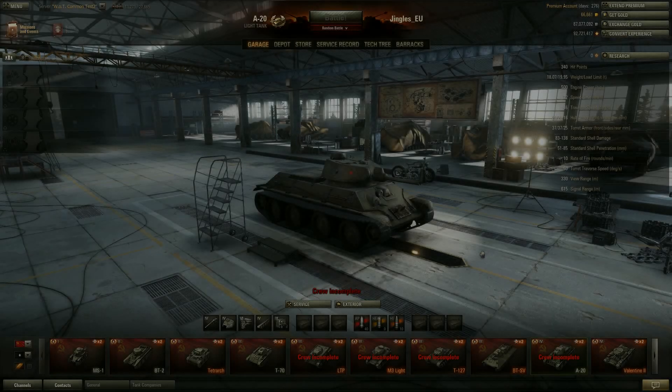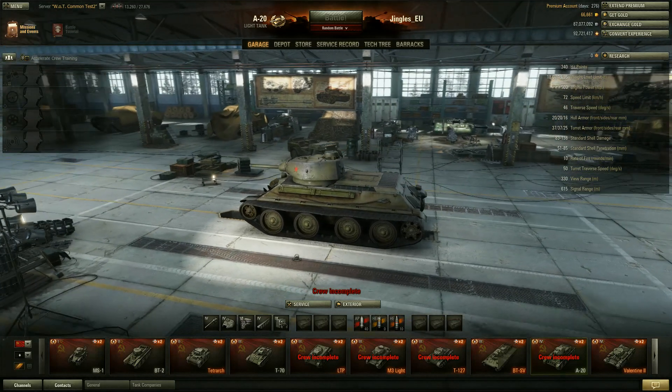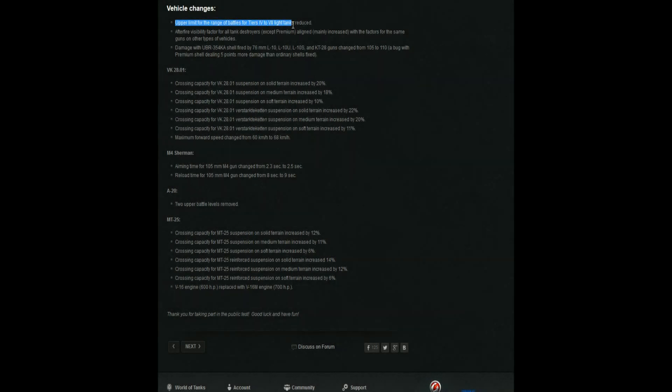Some incredibly good news for the A20: it's effectively no longer getting scout matchmaking. Its two upper battle levels have been removed, so that's in addition to the upper limit reduction for all tier 4 to 7 light tanks. That's fantastic news for A20 drivers.